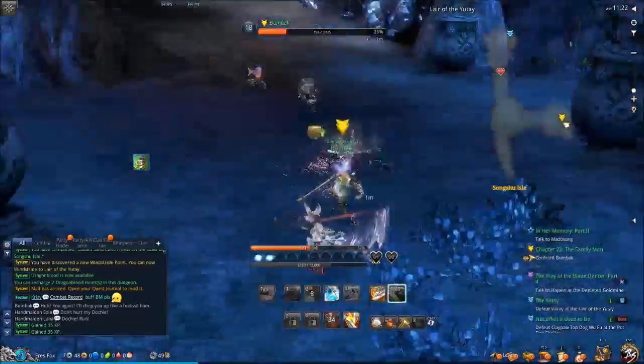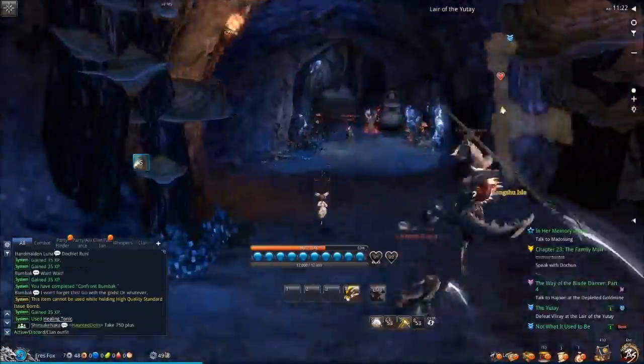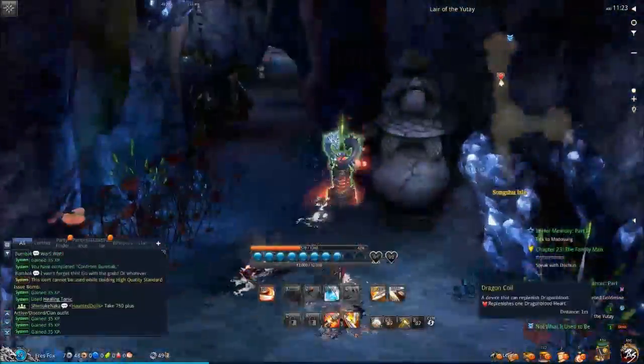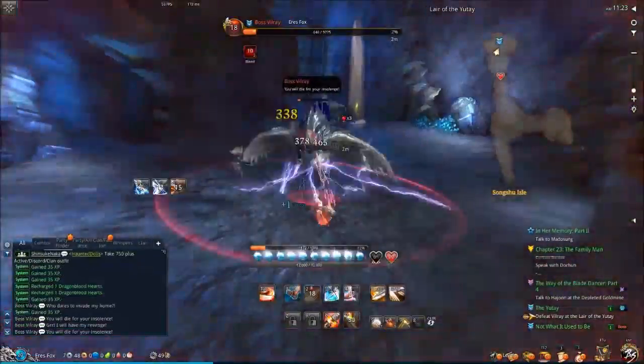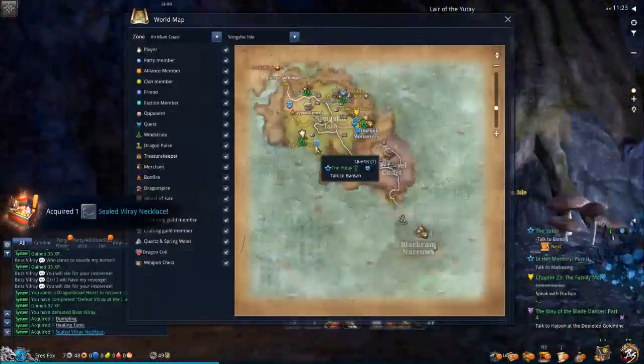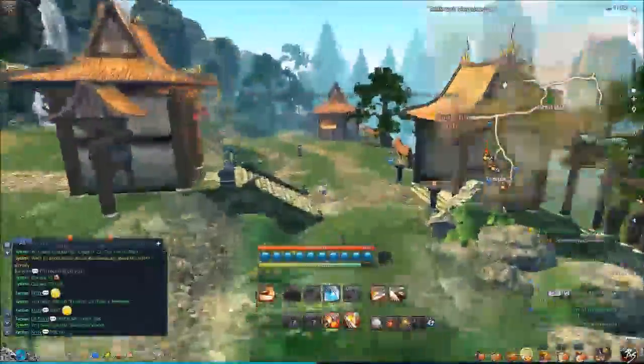Go ahead and do the story quest over here, finish him off, finish off the mobs on your way up, and you're going to go kill the Yutei as well for that quest. That quest is only about 500 experience, but it does have a chance to drop a costume, and it's also a pretty easy fight — it takes about 35-40 seconds as you see right there. After you complete that, you're going to fast travel back up to the village.